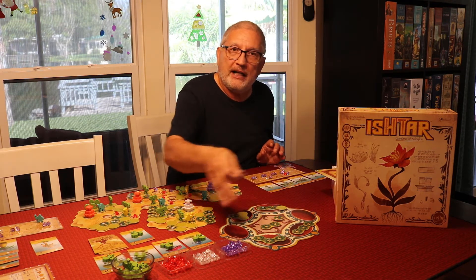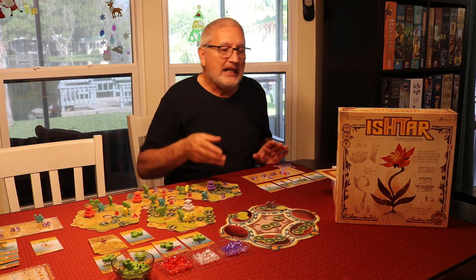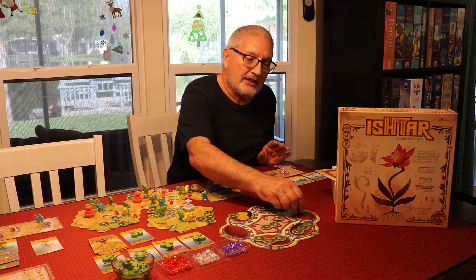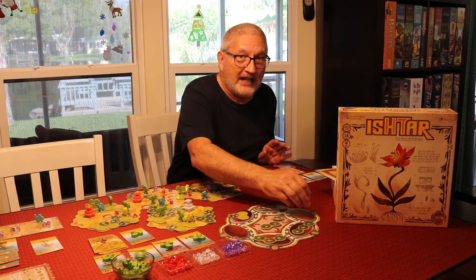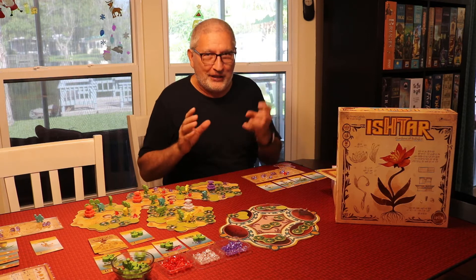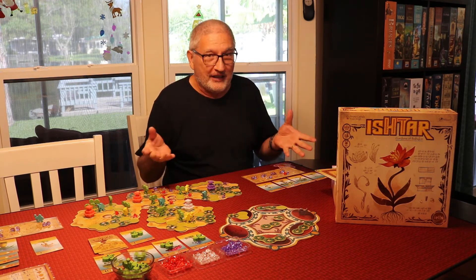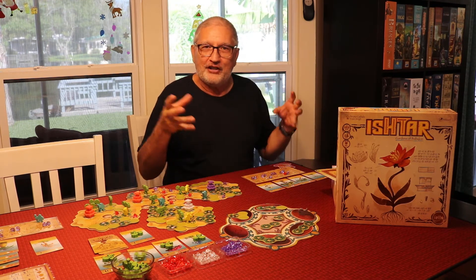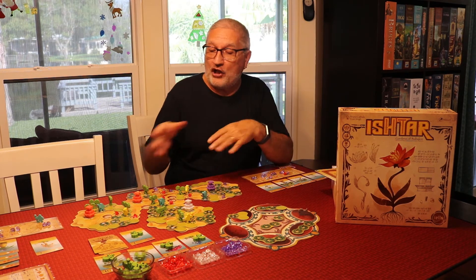You take this little watering can, and the first player picks a pile and selects a tile — that's where the watering can starts. Each player moves the watering can one space and takes the next tile, going around the board. If you don't want that tile, you can go to the next one, but it costs you a gem, and that gets expensive. The gems are so hard to come by, so you don't want to do that unless you absolutely have to.